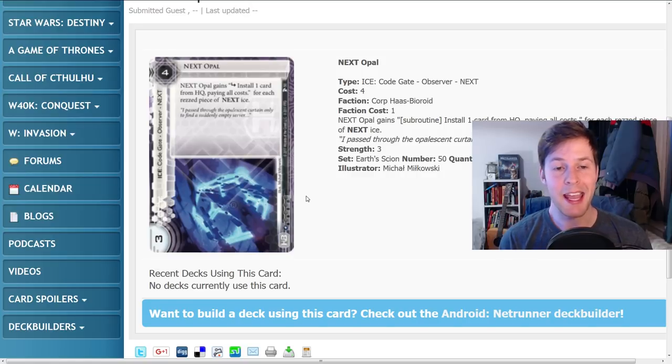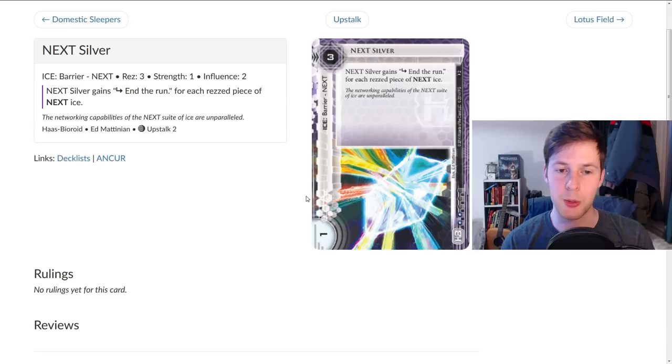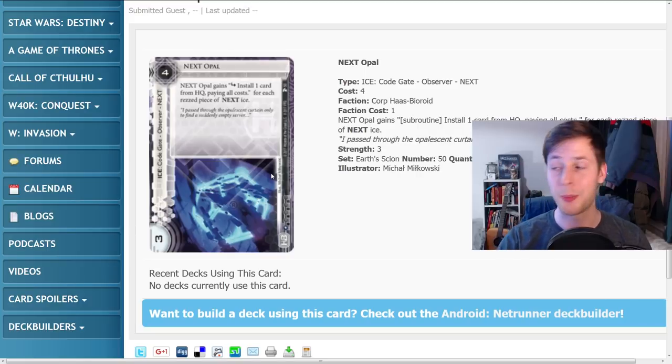So this is Next Opal, and it is a really weird piece of next ice. 'Install one card from HQ paying all costs' is a pretty interesting ability, but it's also not fantastic because it's missing one word. This should probably say 'the corp may install one card from HQ paying all costs,' but it doesn't say that. This card actually forces you to install cards when the runner hits this — and mind you, this could easily have four or five subroutines. If you're playing a next package of silvers and bronzes and the runner hits this, they can decide not to break it and you are now forced to install your entire HQ. Yikes.